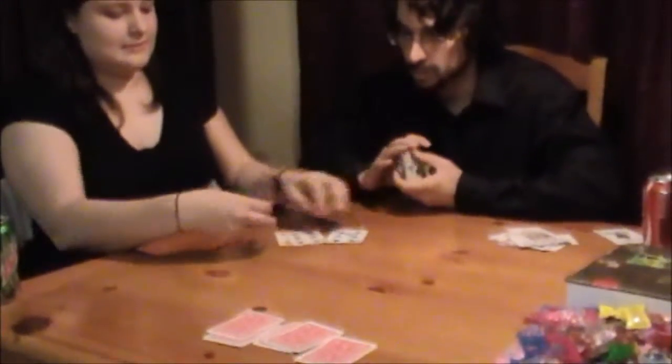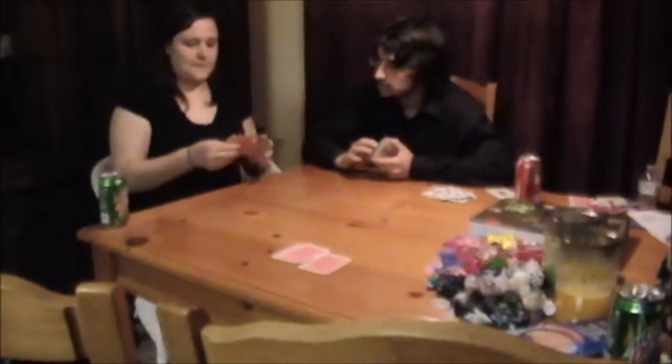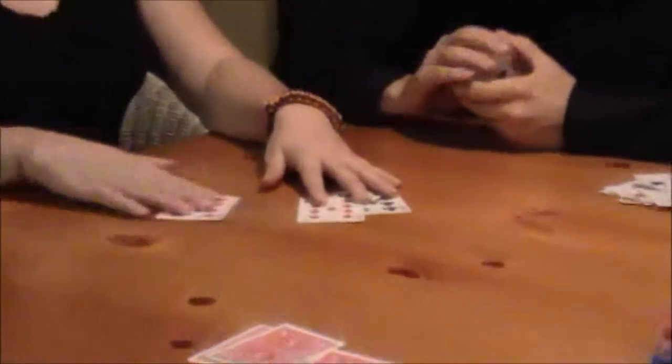Our next highest hand is called a straight. They just have to be in consecutive order. They can be of any suit, all mixed and matched. And if two players both have a straight, the one with the higher one would win. And then after that, there's a 3 of a kind, and you'd have two arbitrary cards in your hand as well.